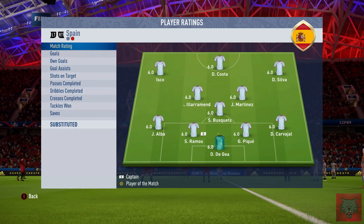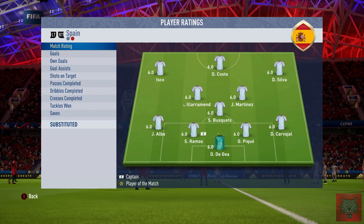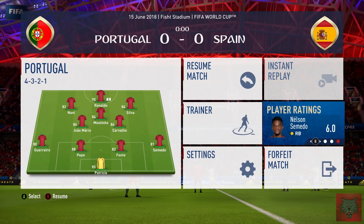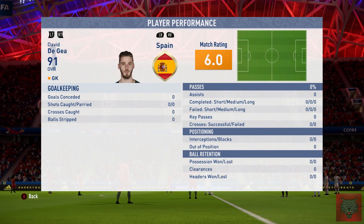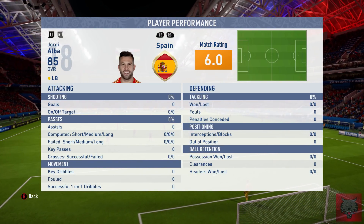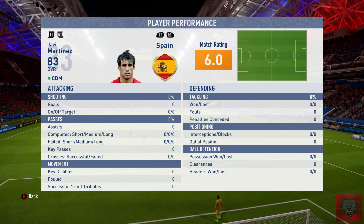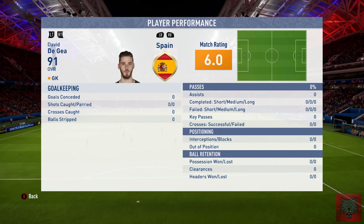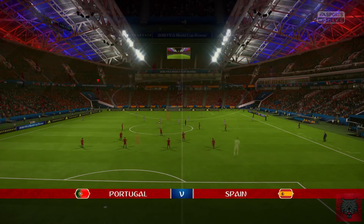Let's try and take Portugal to the end. So Nani leading the line, and Silva for us as well. We're coming up against Spain who have Costa, Isco, David Silva, Martinez, Busquets. And we've got Martinho, Gio Mario. David De Gea is in goal for Spain — Carvajal, Ramos, and Pique. What a backline. Busquets as well. That is Spain's team. Let's get stuck into the match.